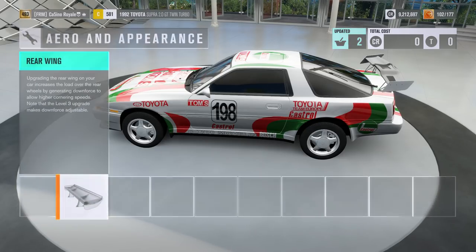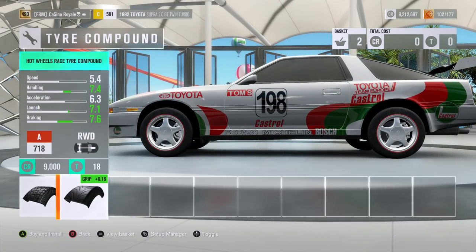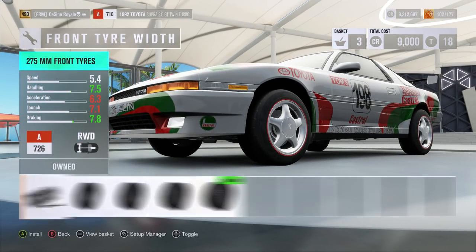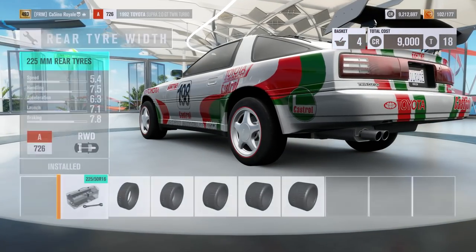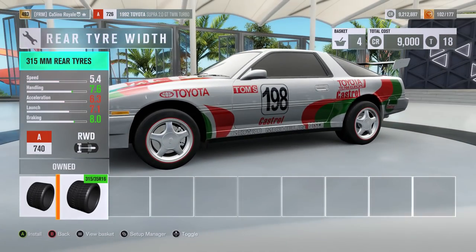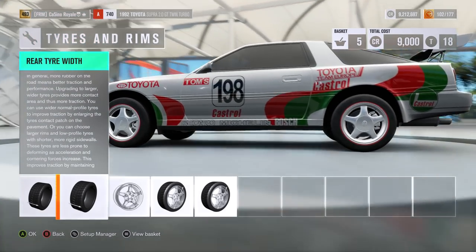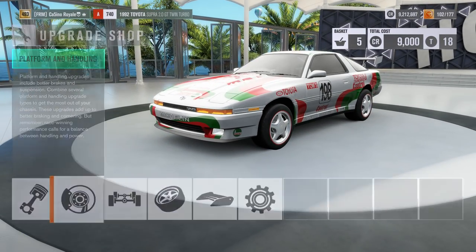We go for the Forza wing, because downforce is what we need. Tyres — we will of course have the vehicle on the Hot Wheels compound tyres. Let's jump the PI up all the way to A-Class. Two seventy-fives at the front — there are some lovely big tyres on this car — and three fifteen at the rear. That is the sort of thing that we want to see on our vehicle. Considering the Bentley had smaller tyres, and the Bentley was all-wheel drive, that's a good size of tyre on our Supra.